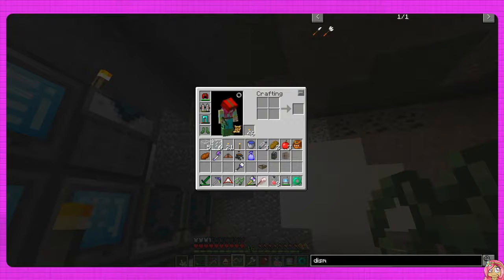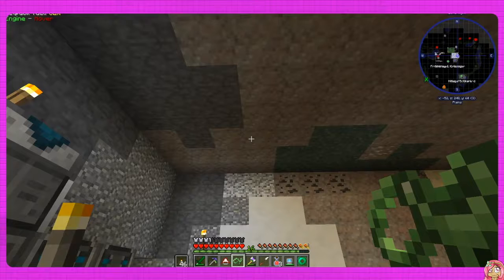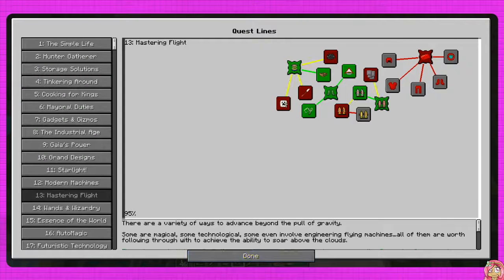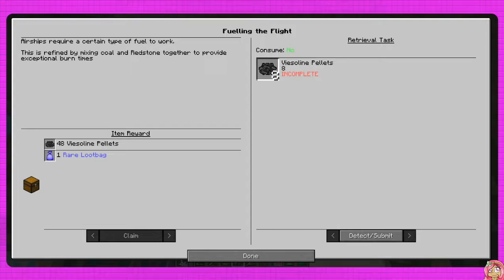Did I not put it in my inventory? Yeah I did - dismounter. I don't know why it's not completing it. Can you please complete? Come on. Okay, apparently it's not gonna work. Let's just type in pellets.